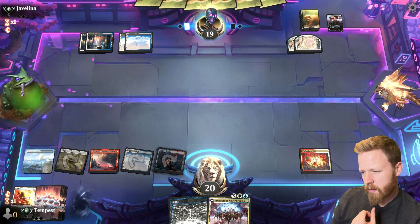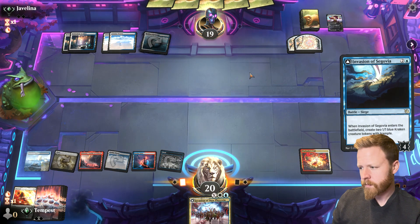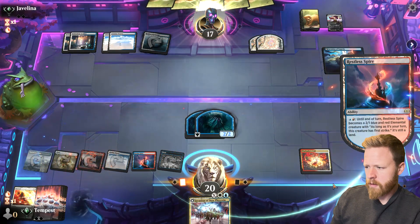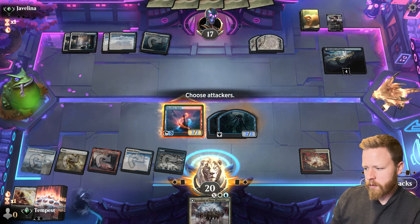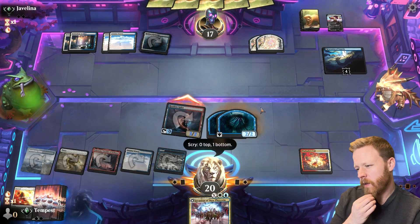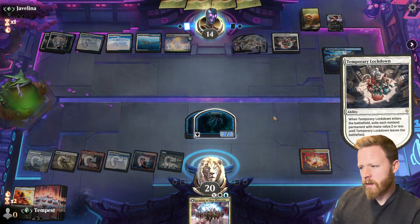They have a manland as well. Let's play the Invasion — that resolves and burns them for two. Let's attack with our land here. Possibly another Wandering Emperor coming down. Let's go face. There's a Bunnycorn. I don't think Bunnycorn is good enough right now against a blue-white control deck. That hits, which is really nice. Are they going to Farewell me? Temporary Lockdown — yep.